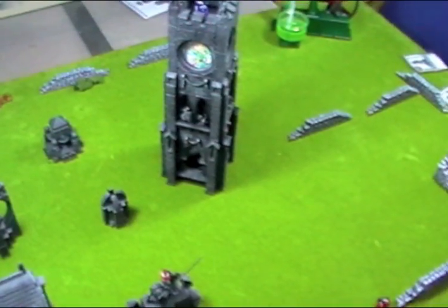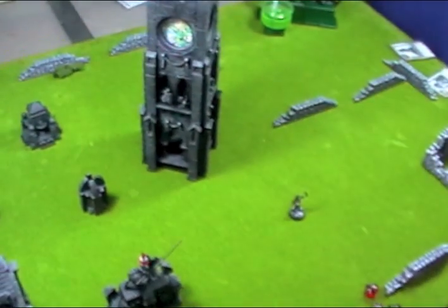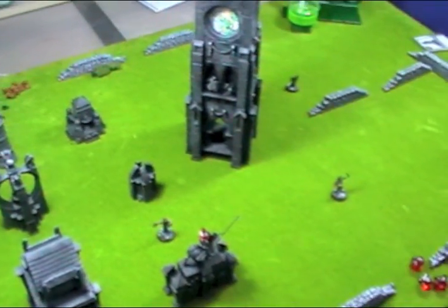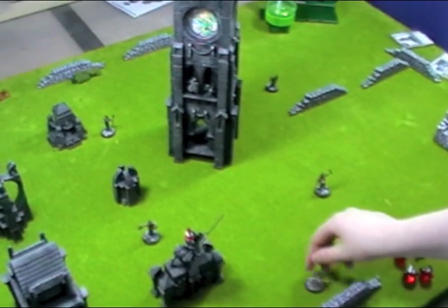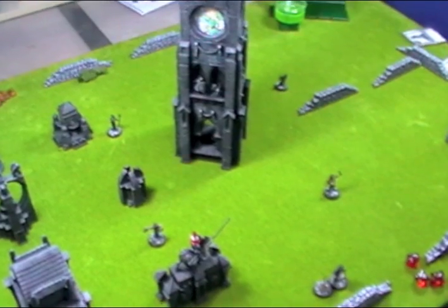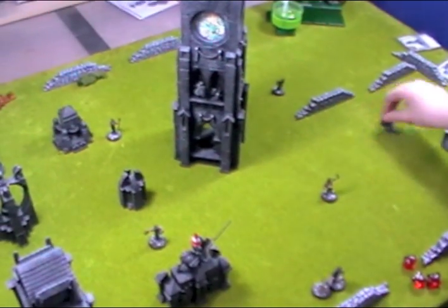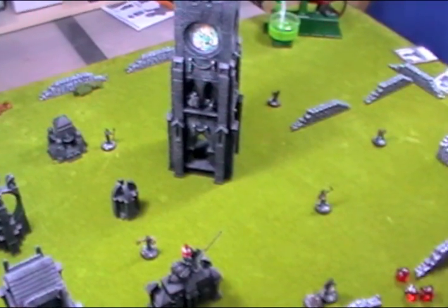To start the game off, first deploy your scenery — we've done the terrain first just to speed things up. Then, taking your centre point on the board, you start deploying your civilians. The civilians must be within 15 inches of the centre but not within 4 inches of each other. You take it in alternate turns for an even distribution — the first person to deploy is the Ripper, then the Holmes faction, back and forward until all 10 civilians have been deployed.